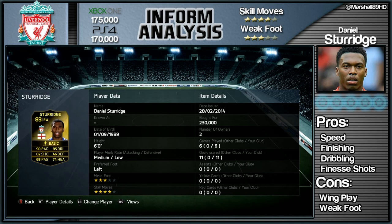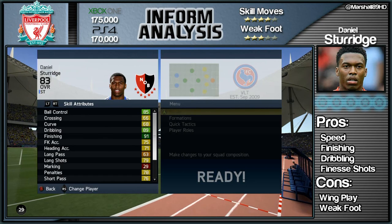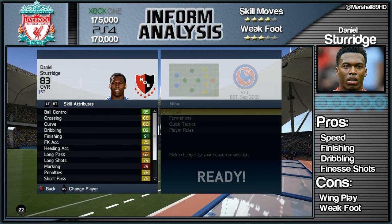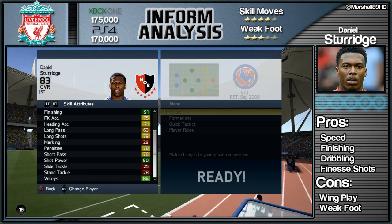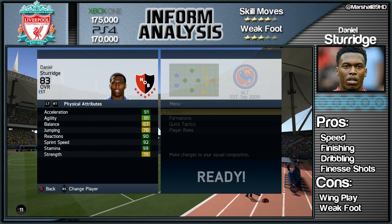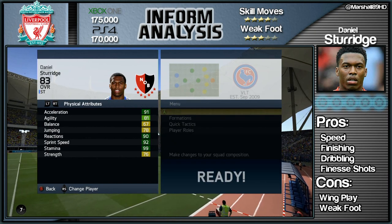175k on Xbox, 170k on PlayStation 4. He's got a four star skill set and a three star weak foot. The only real letdown with this card is that he's a right winger, and when you look at some of these stats it doesn't scream winger material. He's got great ball control at 85, great dribbling, and great finishing at 91. He's really not a winger - he is a striker through and out. Medium-low work rates and great sprint speed plus acceleration, so he is rapid.